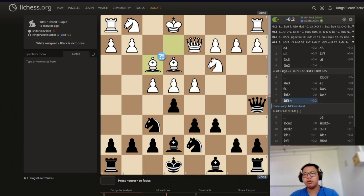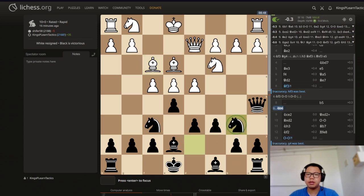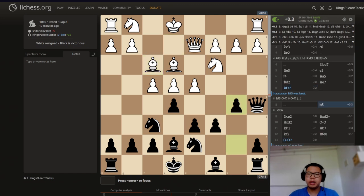After bishop f3, we just go with b5. Knight b6 — I guess this could be an option for any knight c4. But we just go with the more typical plan of the Caro-Kann. It's this kind of pawn structure where we grab more space on the queenside while making sure that e5 is well protected and always contesting the center.